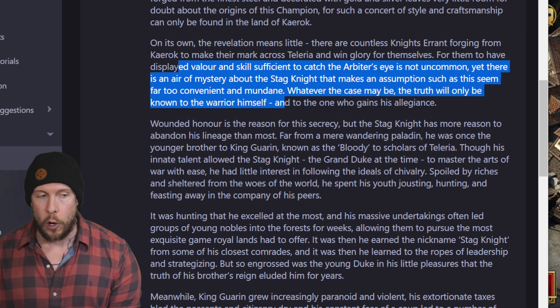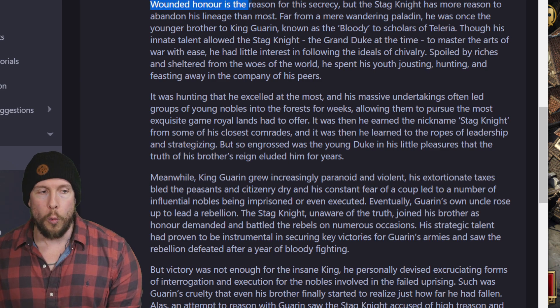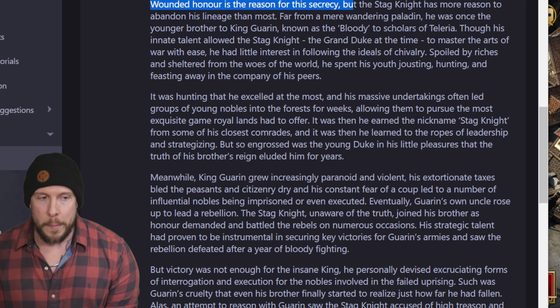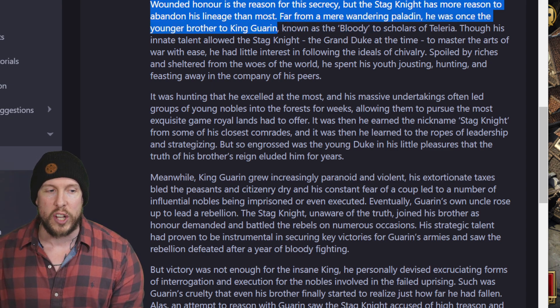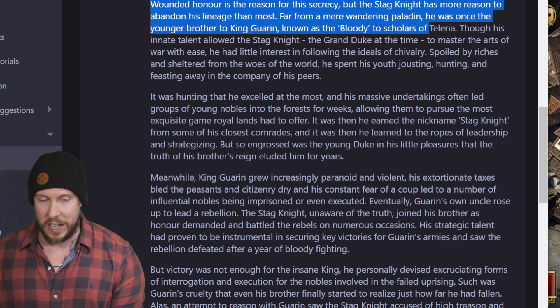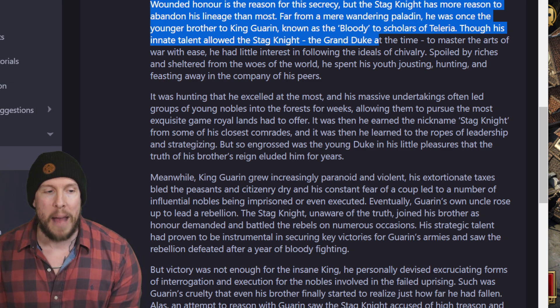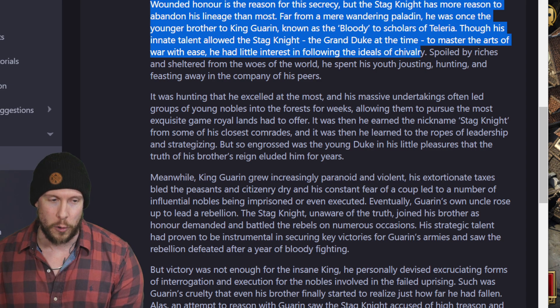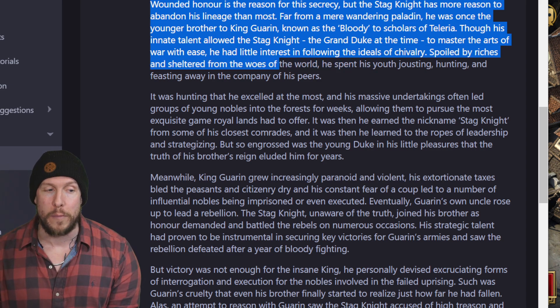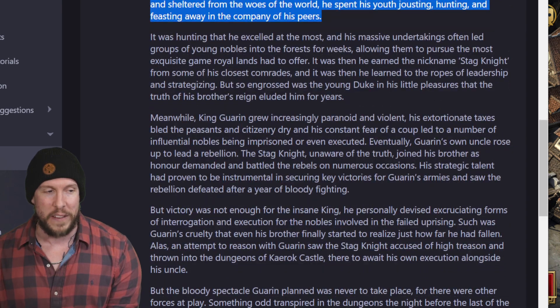The truth will only be known to the warrior himself and to one who gains his allegiance. Wounded honor is the reason for this secrecy, but the Stagnite has more reason to abandon his lineage than most. Far from a mere wandering paladin, he was once the younger brother of King Garin, known as 'Bloody' to scholars of Teleria. Though his innate talent allowed the Stagnite, the Grand Duke at the time, to master the arts of war with ease, he had little interest in following the ideals of chivalry — spoiled by riches and sheltered from the woes of the world, he spent his youth jousting, hunting, and feasting with his peers.